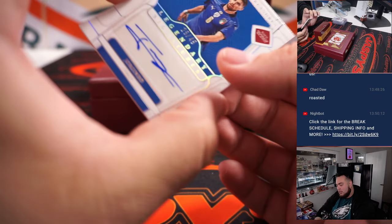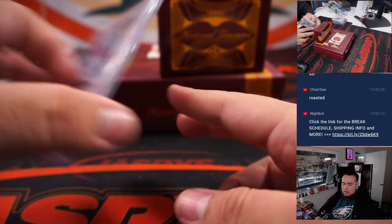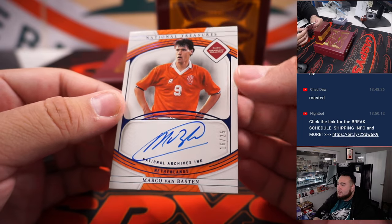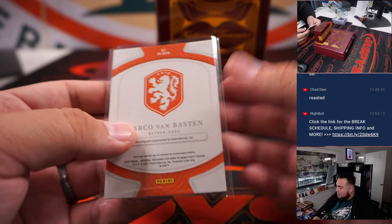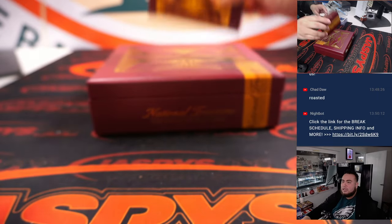Two more hits — one here for Giorgino for Italy, Legendary Signatures numbered to 49. And the last one is an on-card of Marco van Basten, numbered to 25 — this is number 16 out of 25, for the Netherlands, part of the random number block. That's spot six going to Nicholas S, your straight-up spot.